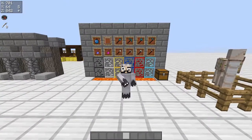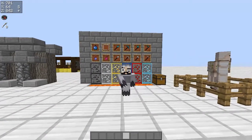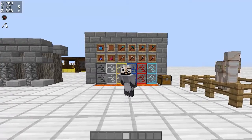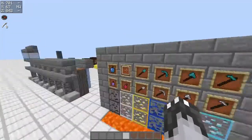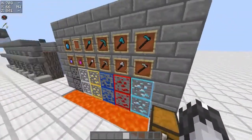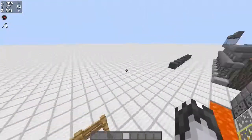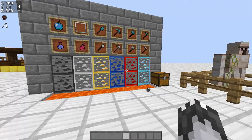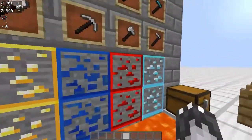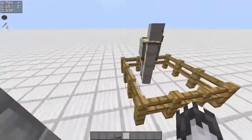Hey guys, Vertigo here in my Mighty Anna onesie, in case you were wondering what I'm wearing. Today we are going to be releasing my Grayscale Plus pack, as I'm going to be calling it. It was based on my default editor called Grayscale, which I've already released quite a while ago — it's basically the same concept but with some upgrades.